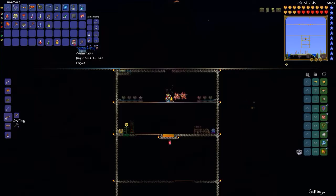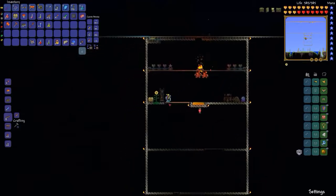Let's see what loot I got. 40 souls of might, 31 hallowed bars — I guess that's a little bit more than I thought. And then that final wagon piece means I can make the good mine cart.